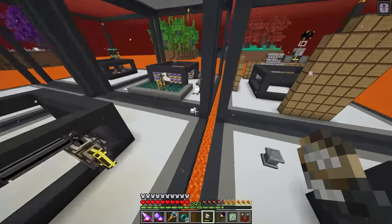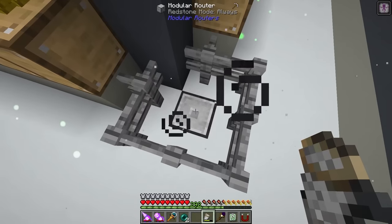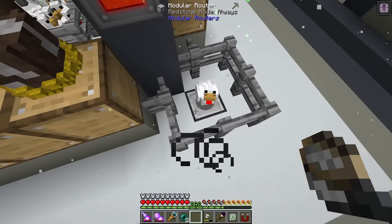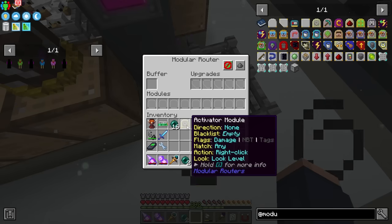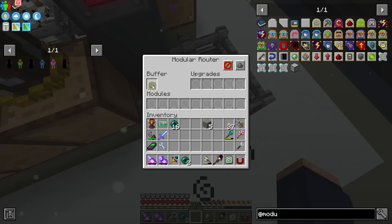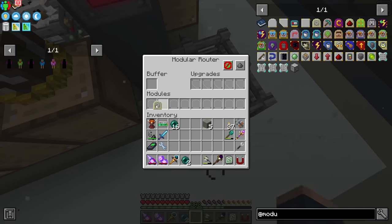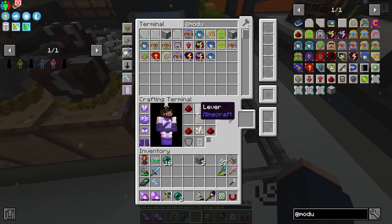We do have a 10/10/10 ender chicken now, though it teleported away - kind of unfortunate. I've been doing these all by hand, but could I put items inside the modular router and let it do the work? To do this we click an activator module, send it upward - we don't want it to punch, we want it to right-click the entity in range.